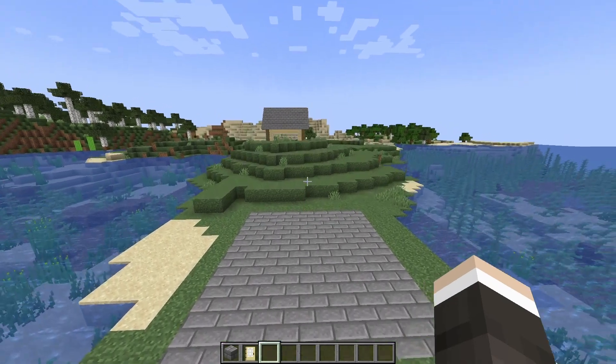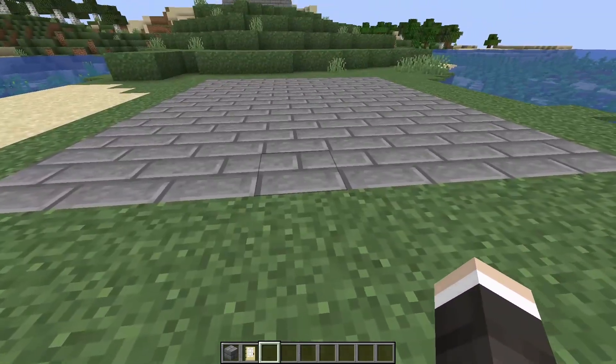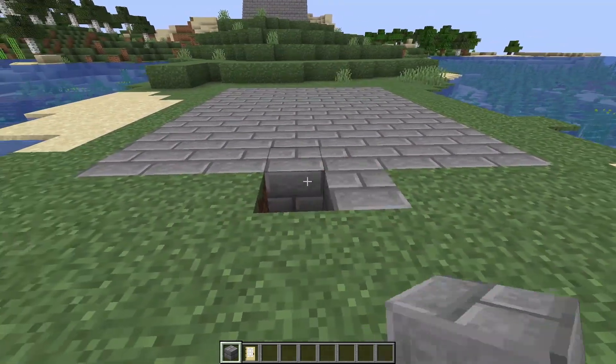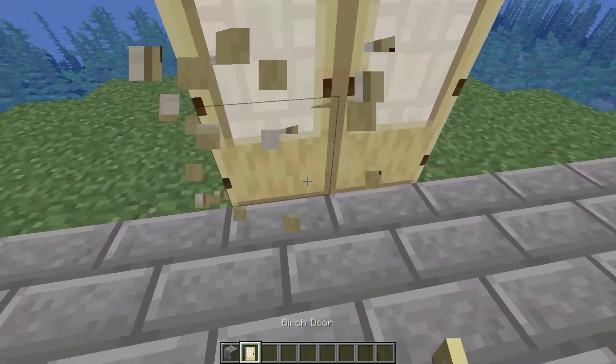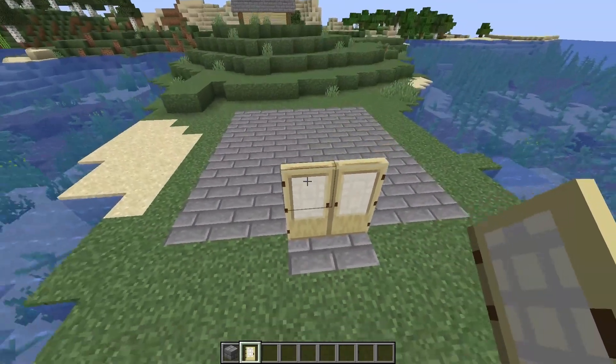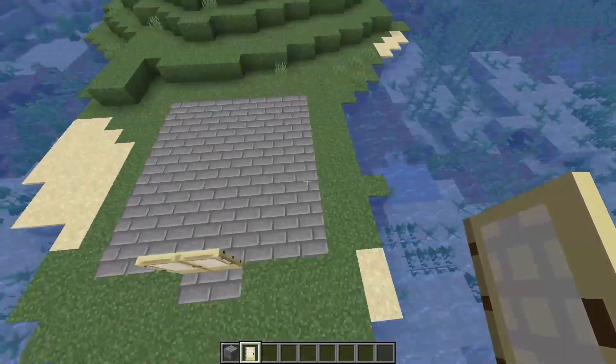In order to build the house, you're going to need an 8x9 area. I'm using stone bricks as the floor — you can of course use something else if that's what you prefer. Then I'm just placing two more right here, and then some doors just like that. This right here is the entrance. So we've got eight blocks across and nine across that way.